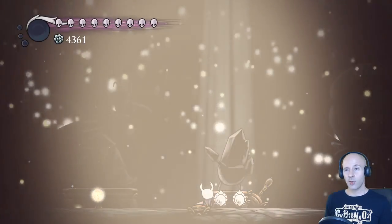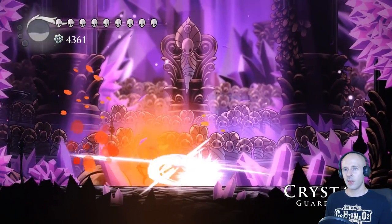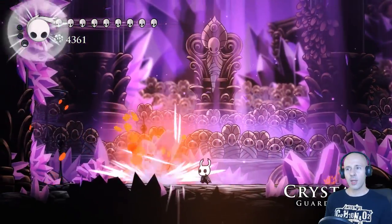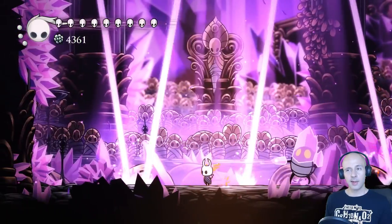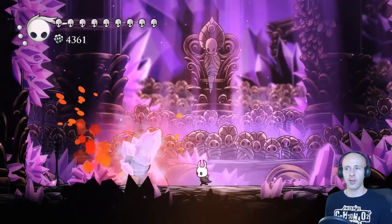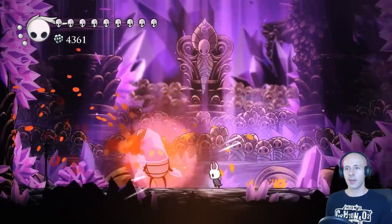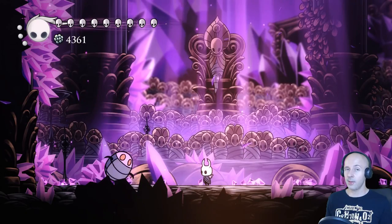The Crystal Guardian remains the same free fight as it always was. His two attacks are very easy to dodge and you can kill him extremely quickly. Something I didn't think of at the time was using Descending Dark while he's firing his beam attack, which would make the already short fight even shorter.